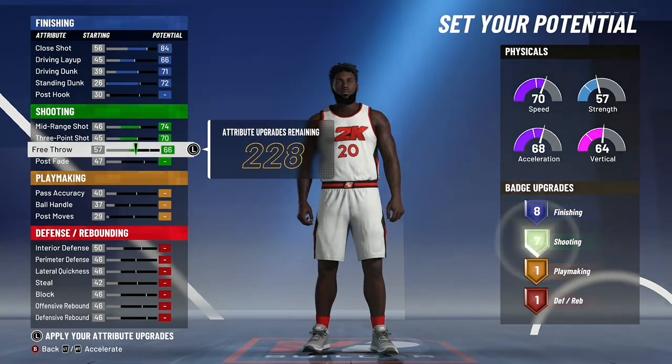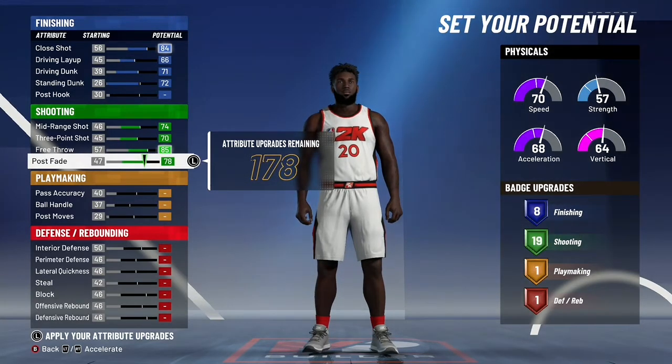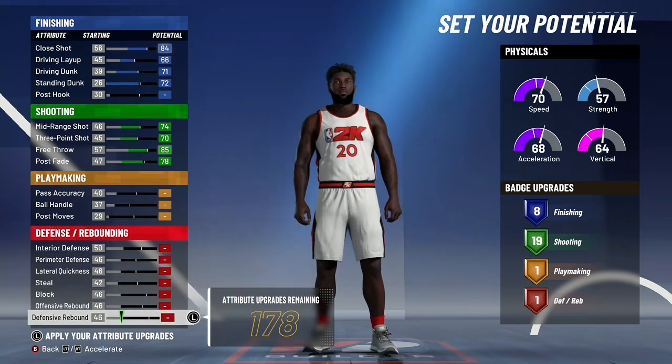Then for mid-range shot, you're going to basically max out everything in the shooting — three-point, free throw — and then put your post fade up until you get 19 shooting badges. You can't get 20. The maximum you can get is 19 on this build.